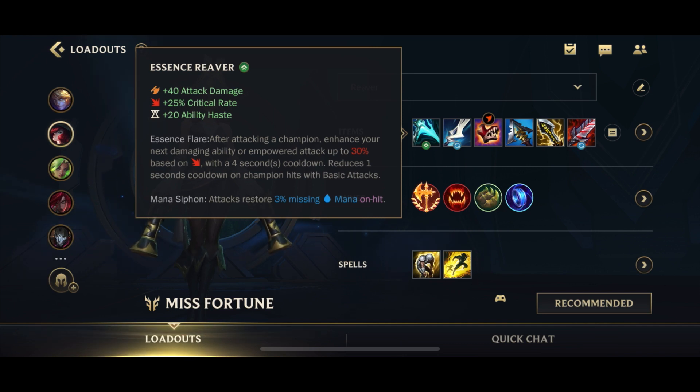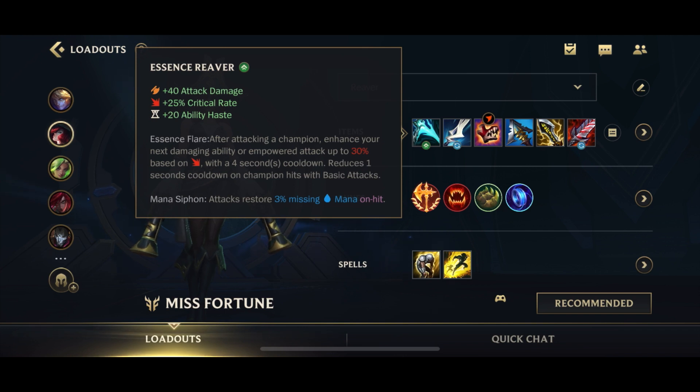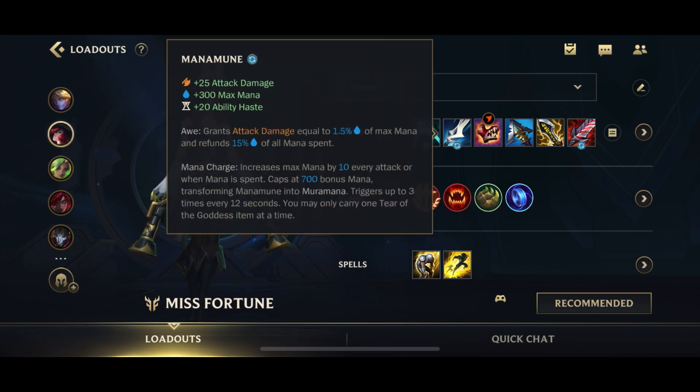Essence Reaver starts off at 20% bonus damage and slowly scales up with Crit — up to 30% maximum. That 20% baseline makes it an amazing first item. One important note: you don't want to use your E before your ultimate, because Essence Reaver will enhance your E instead of your ult. So, ult without using your E first. Then you go Mana Mune second for your early-game power spike.